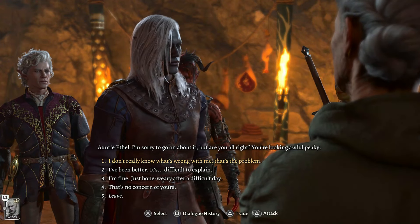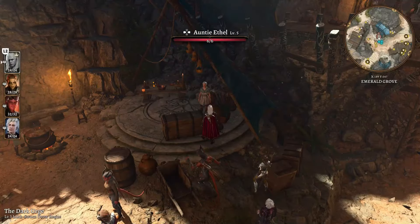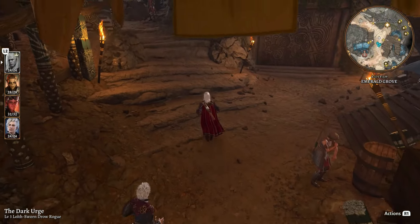Leave the makeshift prison and go toward the right side. As you run along, you'll see some vendors on the right and left sides. There's one in particular we want to talk to just past Roland, and that would be Auntie Ethel.